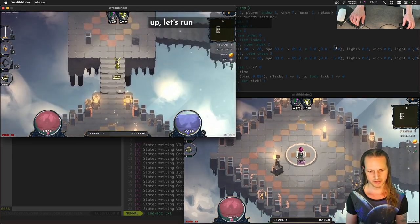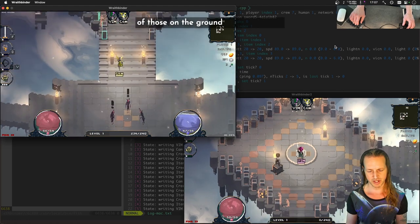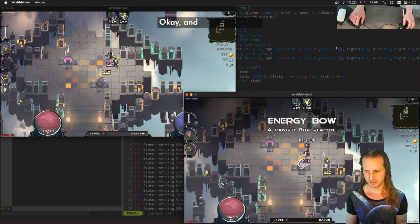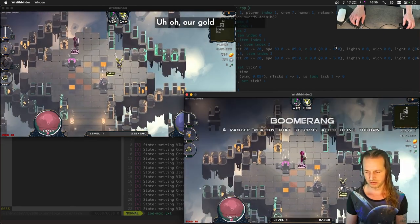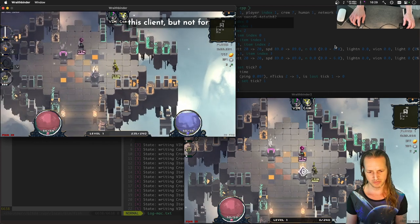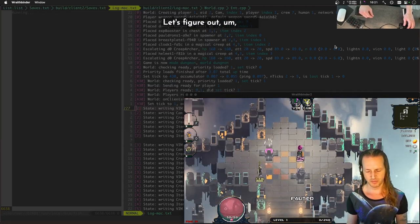Let's run up to the bow and boomerang and make sure both of those are on the ground for both clients. Yep, both clients have them — good. But our gold is not on the ground for one of the clients. We've got some gold on the ground for one but not the other, so we have a desync somewhere.